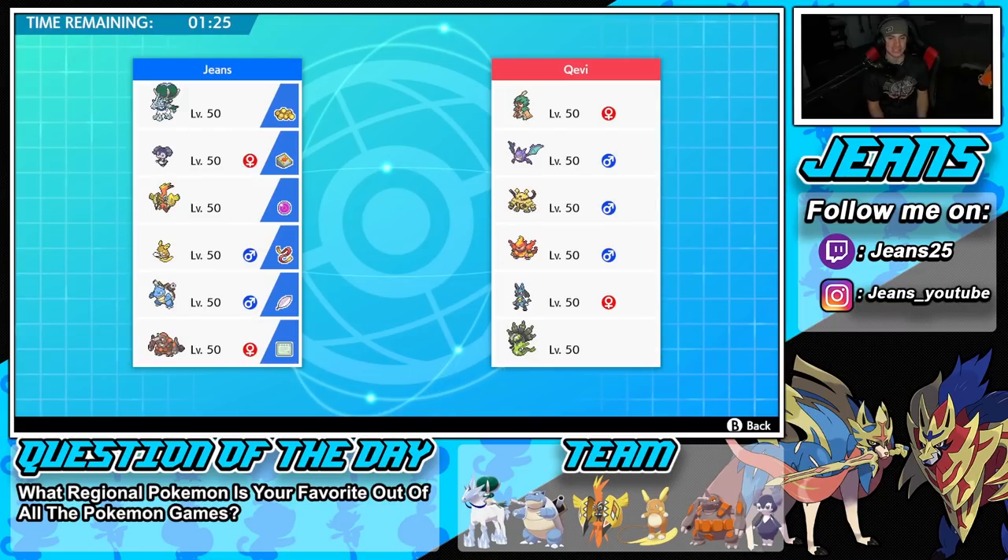That last battle was tough — we tried making the hard read on Kyogre not protecting and we ended up losing. Sometimes it's better to play the safe play. We should have just gone into Wild Charge right after Kyogre — that probably would have killed it and given us a chance at winning. We're hopping into our second battle looking to redeem ourselves.